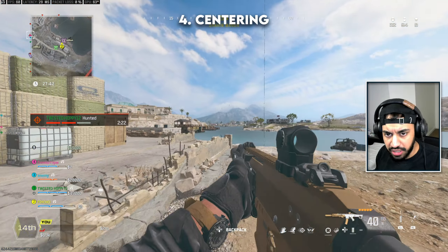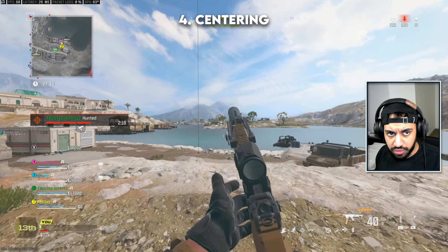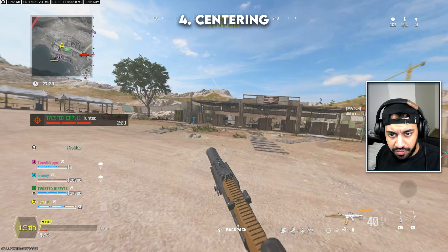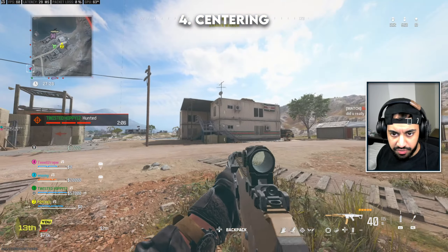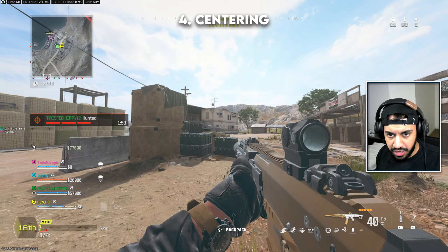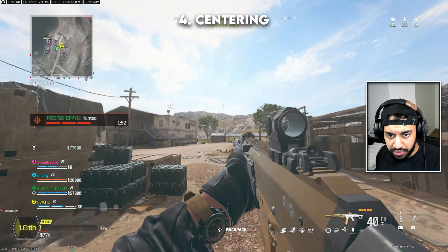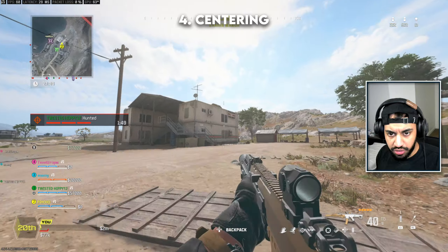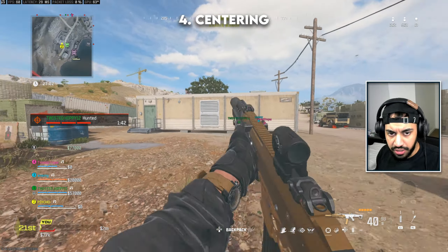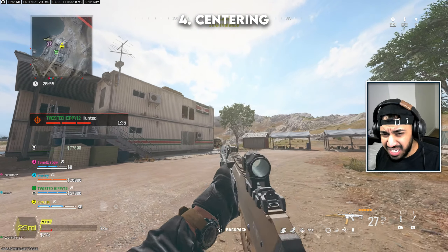This is basically called centering. When running around the map, keep your crosshair on the horizon. If you don't know what's in a specific area, keep it in the middle so you can snap to any location quickly. But if you do have an idea of an enemy — say, in this building window — make sure your aim is already on that window the whole time as you're running towards it. That way when you ADS and adjust slightly, you're already there, especially if the enemy peeks the window.